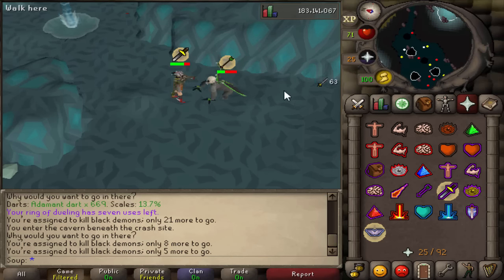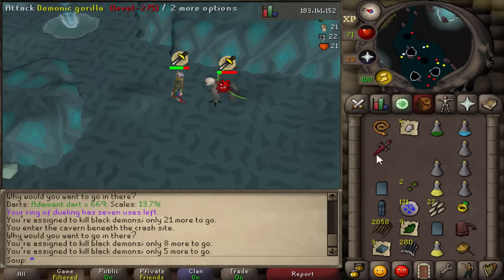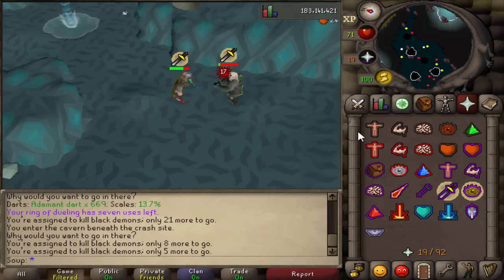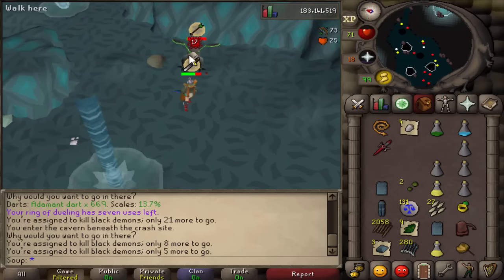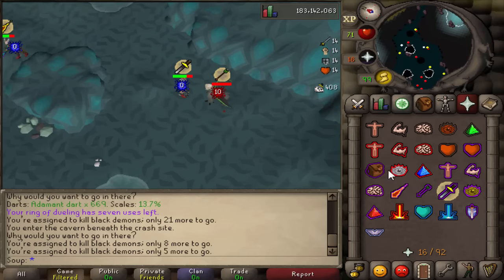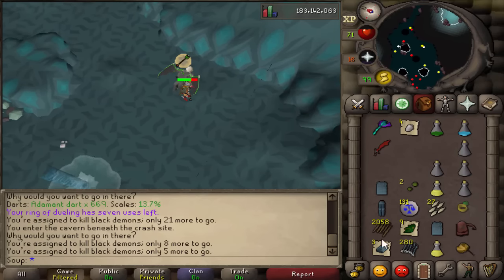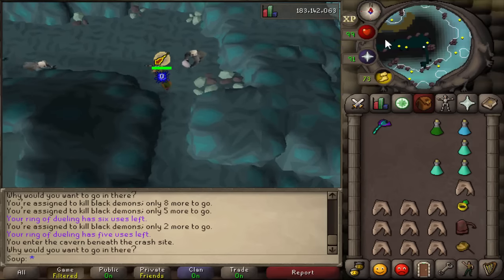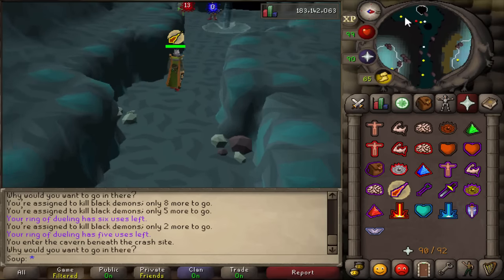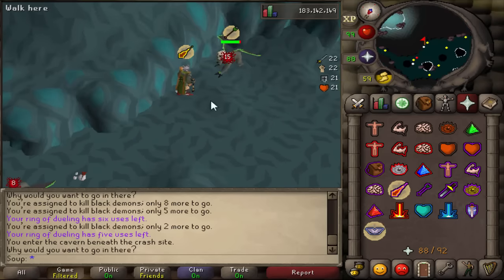A couple of videos ago I made a loot from 100 Demonic Gorillas, and I promised you guys that when I got a Demonic Gorillas task — or in this case a Black Demons task — I would go back and record all the loot and see what I got. You can use the Slayer Helm on a Black Demons task here, which means you do more damage and kill them a lot faster. They also added a new single combat area, so you don't have three or four on you at a time. Usually you can do 15 or more kills a trip now. It took me about four to five hours total to kill 223 or so.